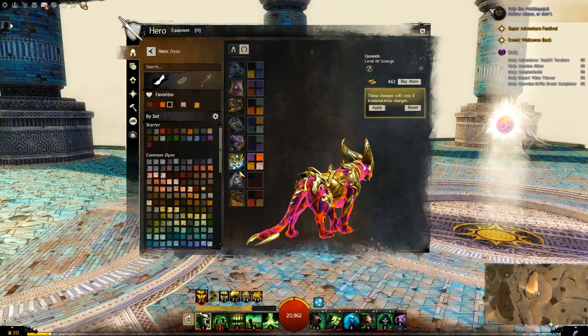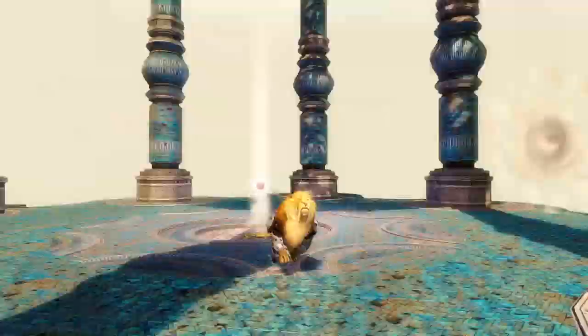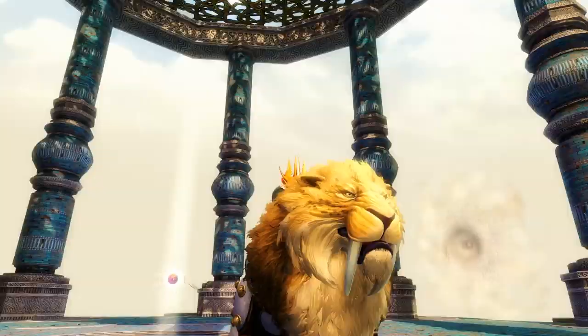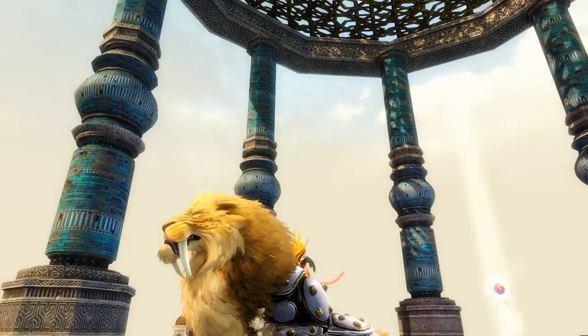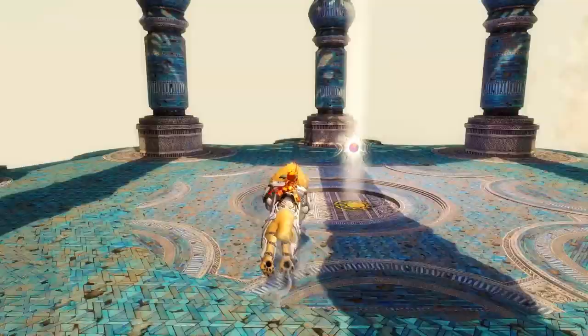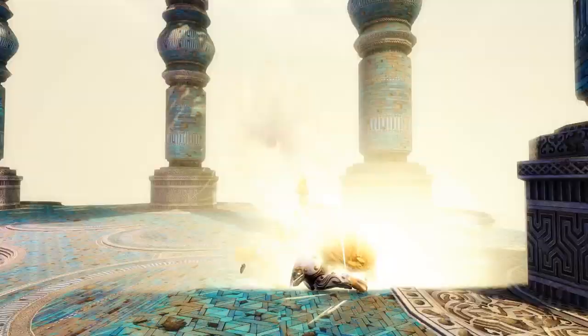Next up for the war claw we have the vigilant saber claw. Very short tail on this guy but big mane - looks like a saber tooth tiger, so maybe that's where they got the saber claw from. This is quite a nice one. Engage skill again pretty basic.